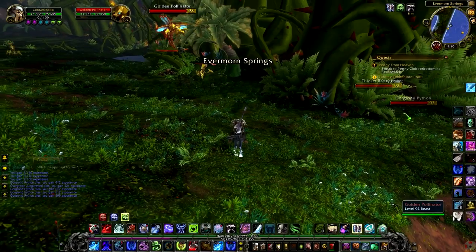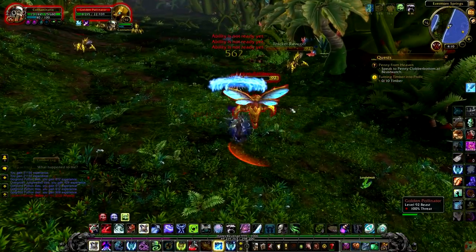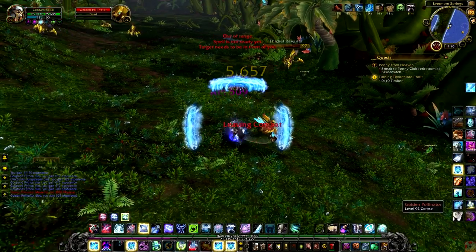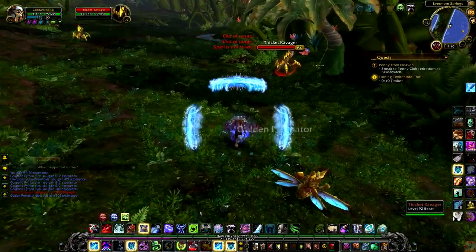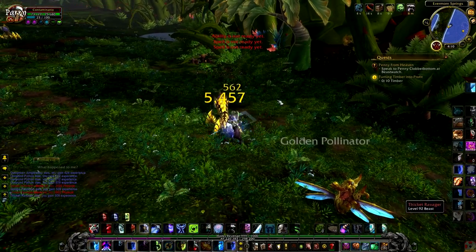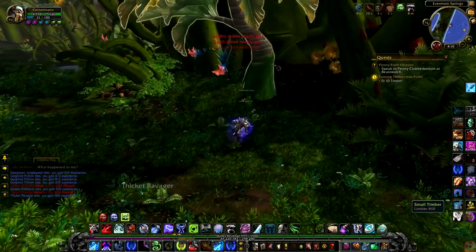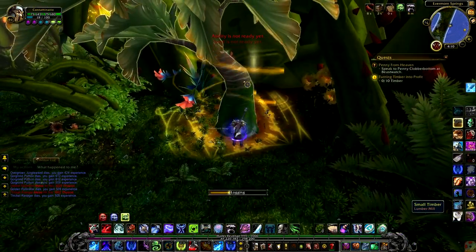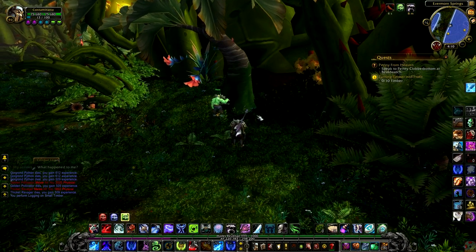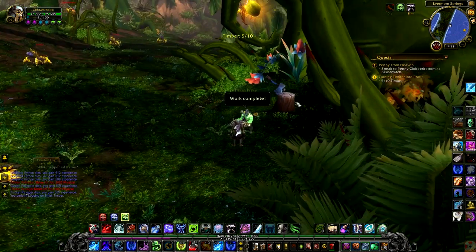You will have to clear out any mobs nearby, because when you click on it — just like with the initial how-to training quest — you're going to have a little peon guy, or a worker for Alliance, and he'll pop out. If there's anything nearby, it will attack him. So clear the area, click on the tree, and then you spawn the guy. You get some timber, he gives it to you, work is complete.